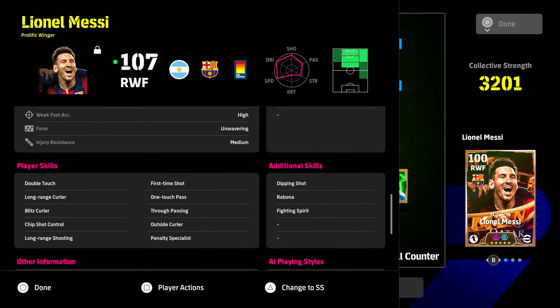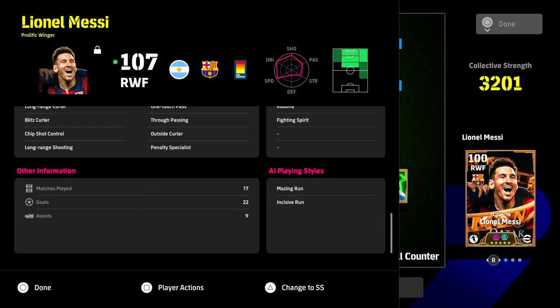We're still looking for one or two more skills. Should you add sole control and flip flap to Messi? I'm not sure — his double touch is super quick. He has first time shot, one touch pass, true pass, chip shot control, long range curler, blitz curler. It's really all about blitz with dipping shot and outside curler, which is ridiculous. With long range curler too — 17 matches, 22 goals, 9 assists. He's just broken.